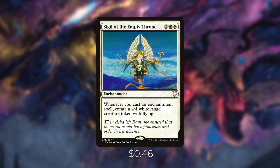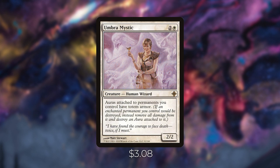Sigil of the Empty Throne is three white white — whenever you cast an enchantment spell, create a 4/4 white angel creature token with flying. In an enchantment-matters deck with about 30 enchantments, getting this down early will accrue a ton of value and pressure opponents' life totals. Umbra Mystic is two and a white — auras attached to permanents you control have totem armor. This makes our creatures incredibly difficult to remove. With Siona on the battlefield and several auras attached, Siona can save herself multiple times.